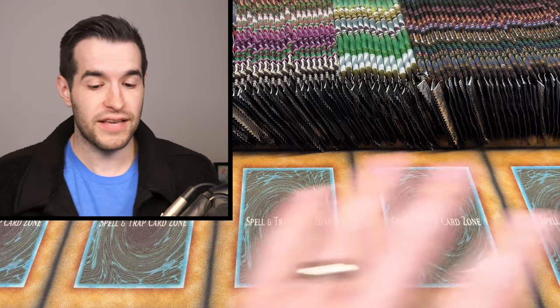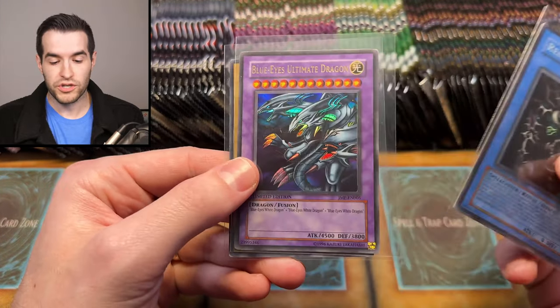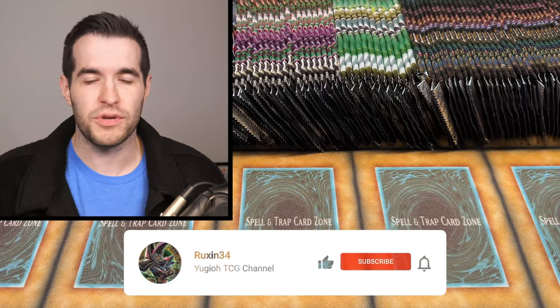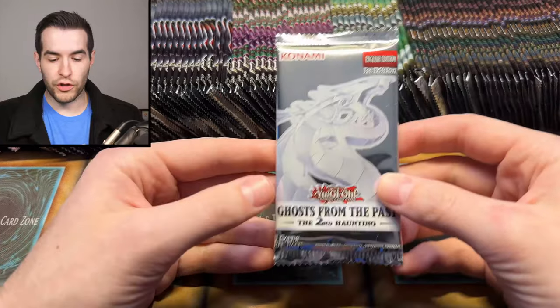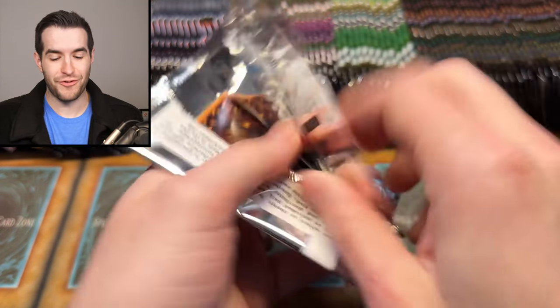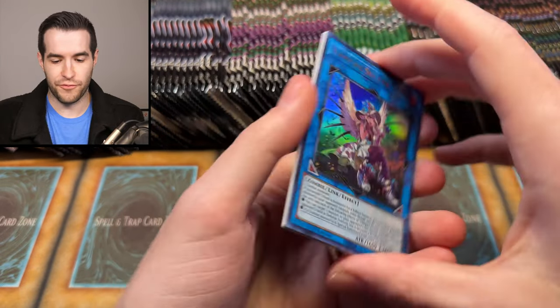Before we hop into the opening — and I have a lot of packs right here — we'll be giving away three cards: Relinquished from Master Collection, a Blue Eyes Ultimate Dragon, and an SDK Blue Eyes White Dragon. Just like the video, be subscribed, turn on notifications, let me know. Will this be a long video? Will we pull something crazy right off the bat? Let's start off with Ghost from the Past 2 and attempt to get 6 points right off the bat — half of the goal. We'd be halfway there!